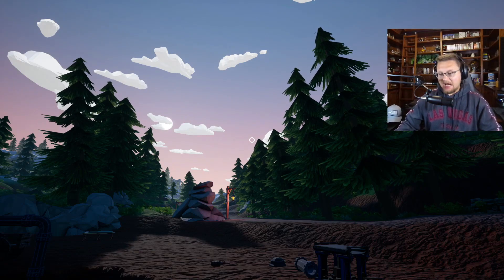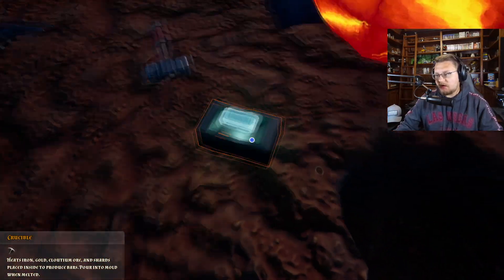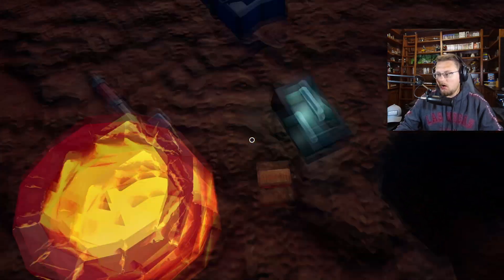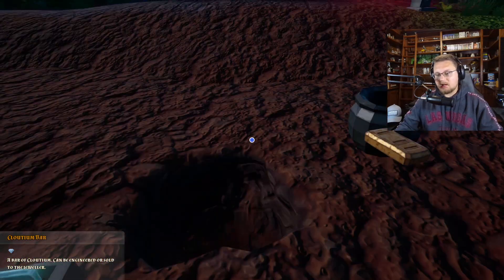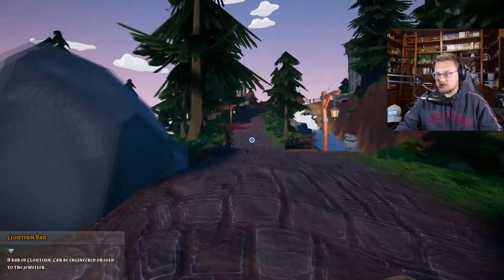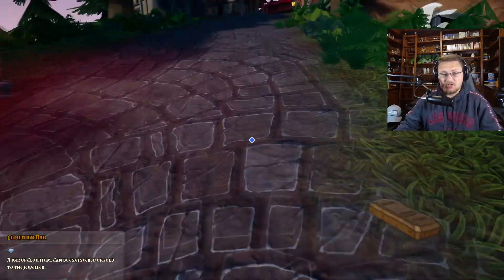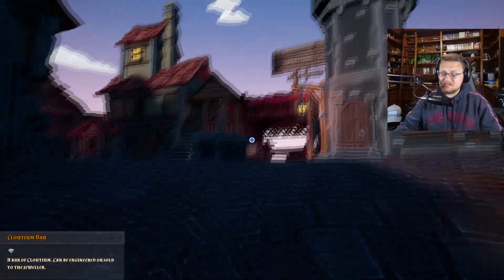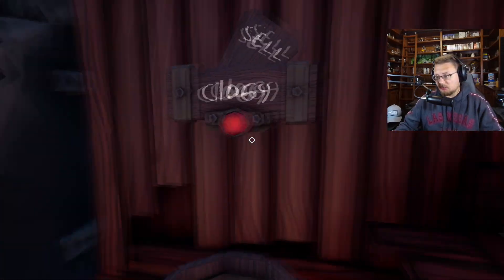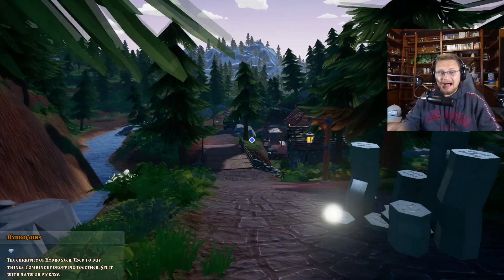Salutations and good morrow everyone, welcome back to HydroNear. We're picking up where we left off in our 2.0 launch. I just dumped a whole bunch of cloudium — or whatever it is — and I was so worried I lost it. This stuff is worth a ton of money. That tiny little bar with three pieces in it sells for over a thousand, compared to gold which would be like a hundred. I'm going to sell it right away.